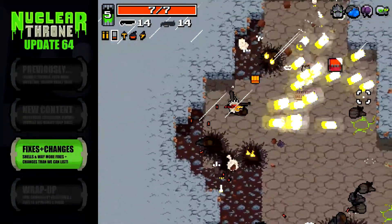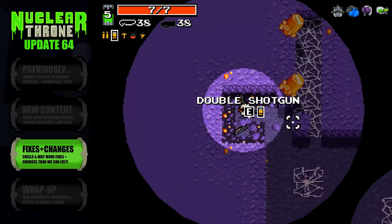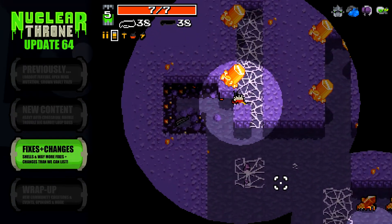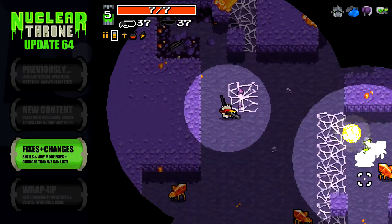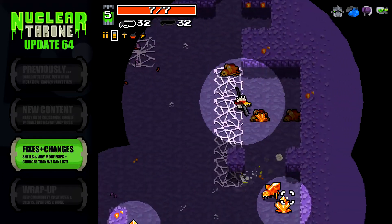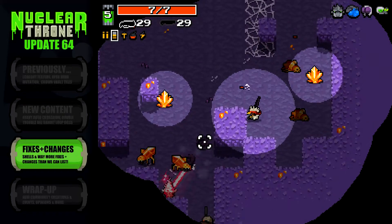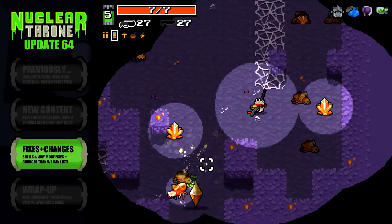Finally, fixes this week include removing the one-shot potential for plant saplings, weapons now go through portals, many wall-related issues were resolved, and Big Dog now always wakes up. In fact, it's being reported that Big Dog is now always awake from the very beginning. Clearly, Vlambeer have given the poor monstrosity too much caffeine.